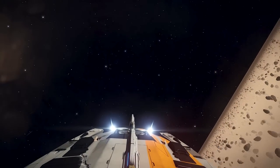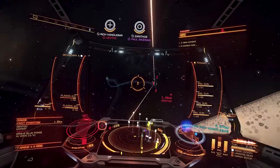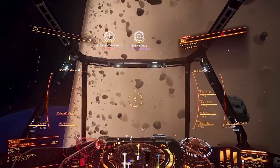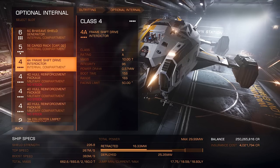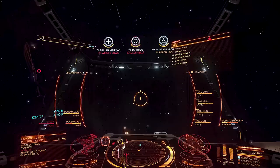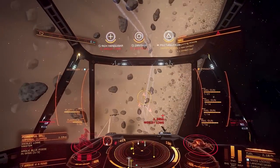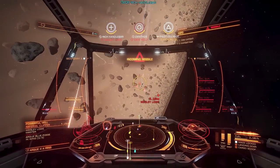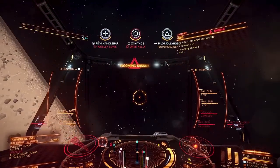High speed and agility means you can wedge yourself firmly up the tailpipe of whatever you're shooting at without issue, and there are only a handful of ships that'll be able to outmaneuver you on the turns. And in case it wasn't obvious enough this ship was meant for combat, three of the nine internal slots are devoted to military-only reinforcement packages. Which really makes you wonder why — why not just raise the armor another 600 points to leave a slot left over for module reinforcement? Is anybody really going to try to put shield reinforcements on this?